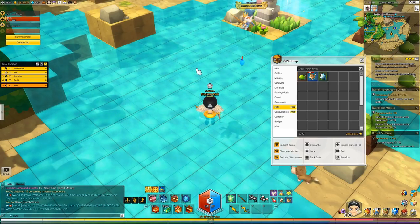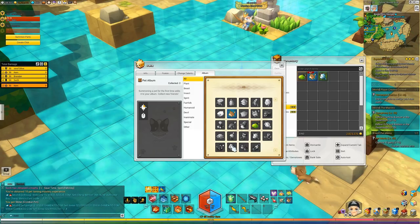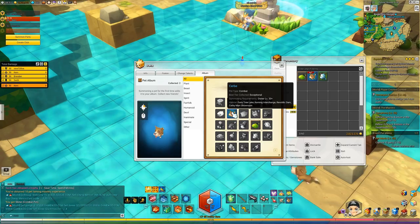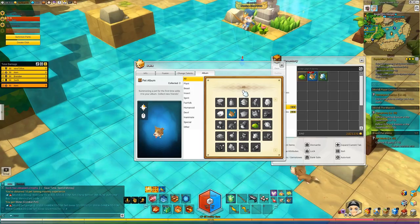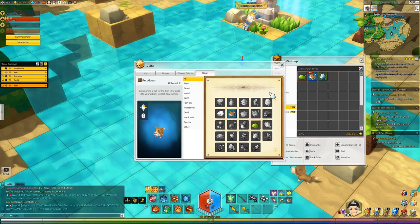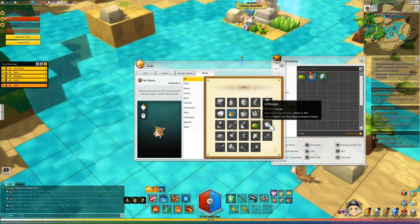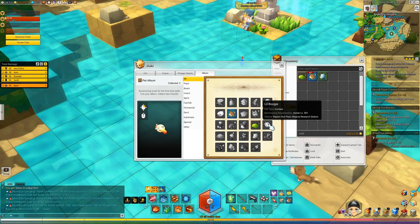These pets are useful for many different things - we'll get into that later. But what I want to show you now is: if you open up the pet tab and go to the album portion, you can see a bunch of different pictures of pets you can capture. The important thing to look at is the habitat. For example, for the classic MapleStory 1 pet that a lot of people like - the junior boogie, called the little boogie here - its habitat is Raptor Dive Pass and Magma Research Station.